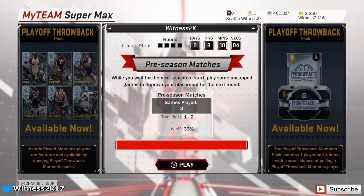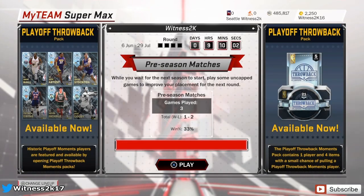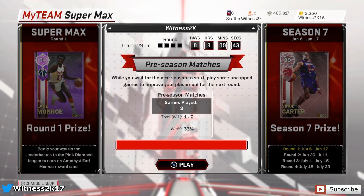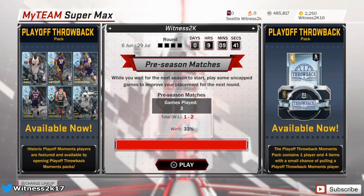What's going on guys, Witness 2K back. If you just caught a glimpse to the right side of this screen you would have seen a 99 overall Pink Diamond Vince Carter — there he is again. 99 Pink Diamond Vince Carter is the Season 7 prize for Supermax. That is an insane reward.